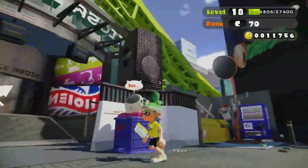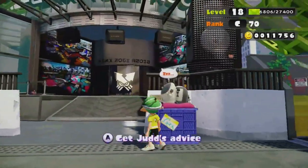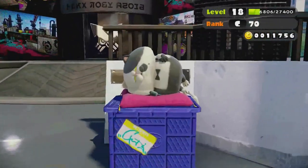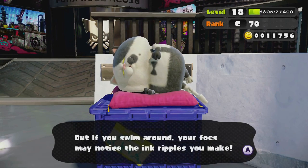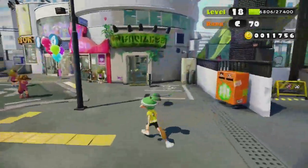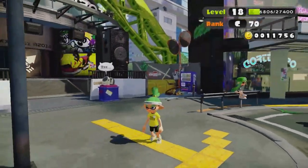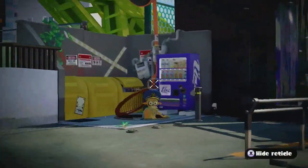You can talk to Judd the Cat, who is the Judge — funny name. He gives you advice. Right now he says: 'It's true that hiding in your own ink makes you hard to see, but if you swim around, your foes may notice the ink ripples you make.' So, if you swim fast people will still see you, but if you swim slow, they won't.